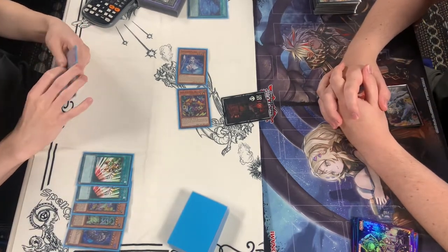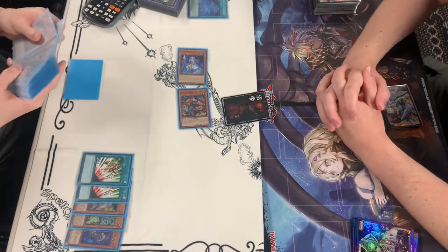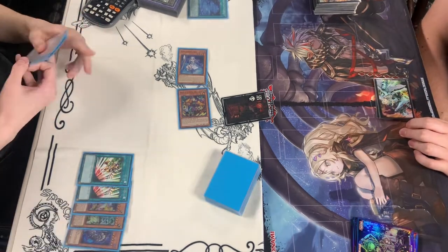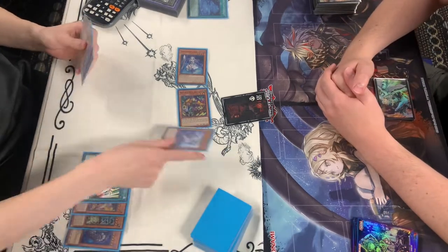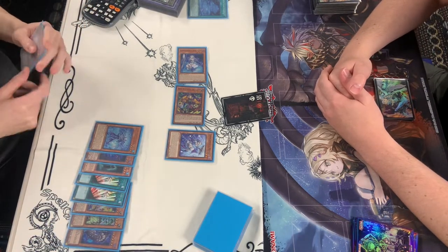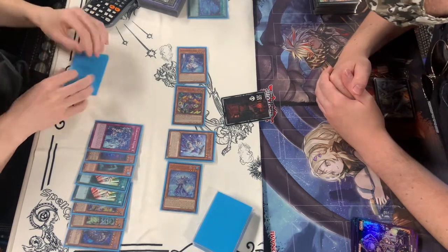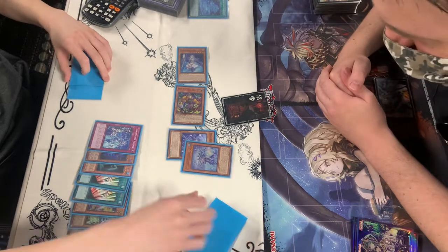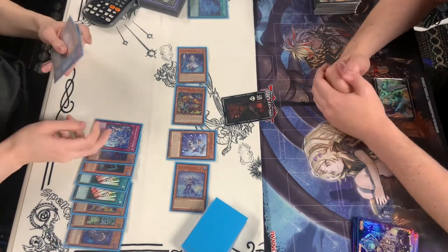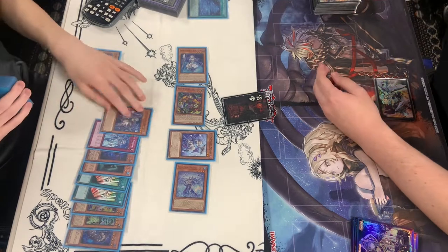Still have not used their Normal Summon yet. Xiamen Effect activates, paying the 600, searching for the Foxy Tune. Normal Summoning the Merle, milling three. We do see a King of the Swamp, a Rhino Heart, as well as a Falco. Summoning with the Rhino Heart by discarding a Trial Mint. We're going to see a Trap. Reading the card, making sure they know what they're doing. Both effects being activated — Chain Link 1 and Chain Link 2 — setting the Havness and adding a Havness.